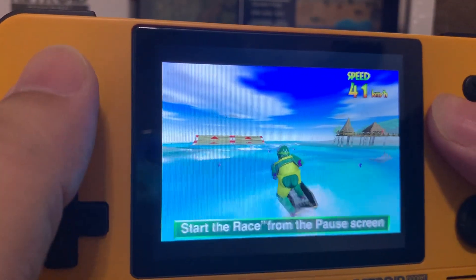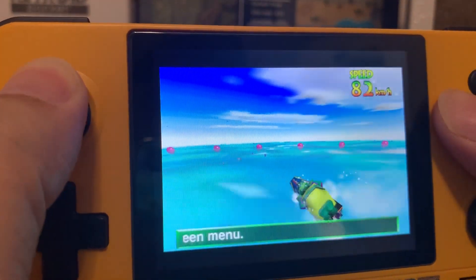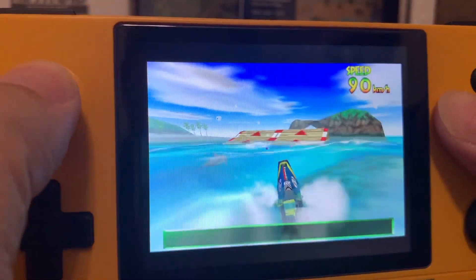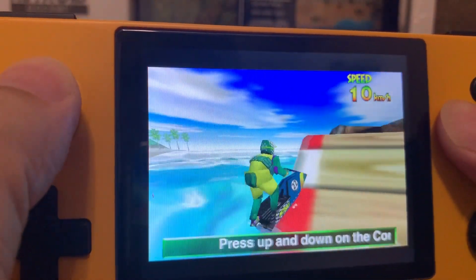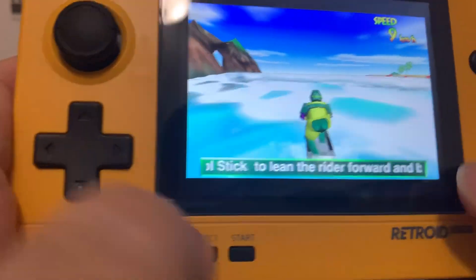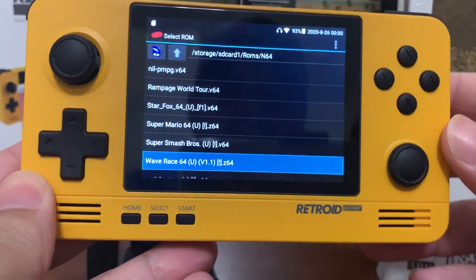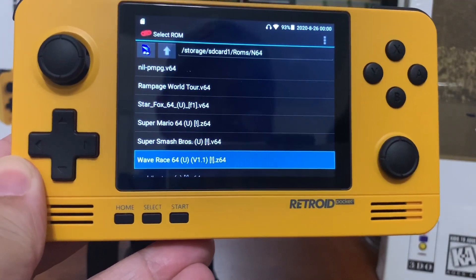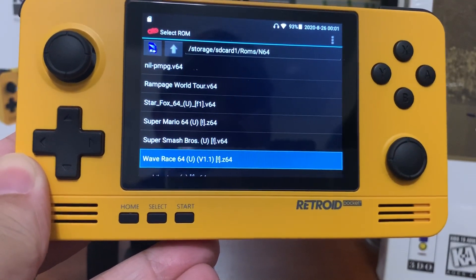Still playing good — can't complain about that. It looks great. It's still as fun as I remember. Everything in here looks great. This device does N64 emulation really, really well. So again, that's the Retroid Pocket 2. I'll put a link in the description if you're interested in picking one up. For a sub-$100 retro handheld, I don't know of anyone that beats it. Have a great night guys, and I'll see you later this week with another review. Take care, bye.